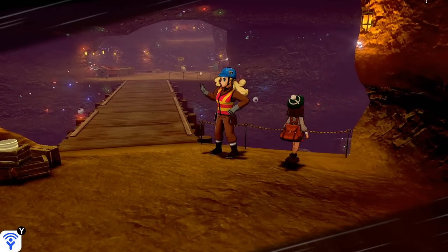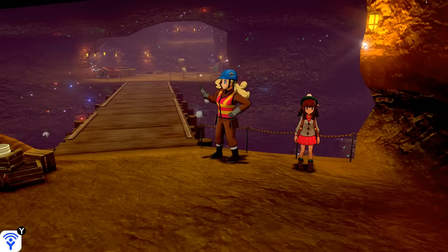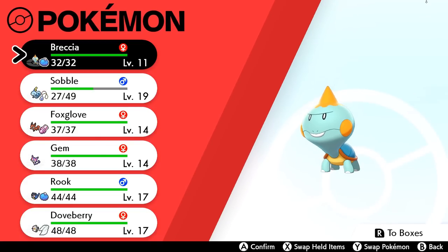Hello everyone and welcome back to the gemstone-lined beauty of the Galar mines. We are currently enjoying a lovely tour wandering through the mines with our wonderful Pokémon companions. Let's see who we have with us right now — Brekka has moved to the front! She is ready to chomp on some things. She has a lax nature so she kind of lets a lot of things slide, but when she decides she needs to chomp something she just shoulders her way to the forefront.